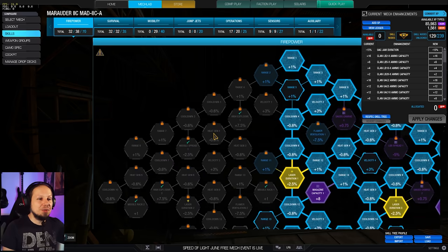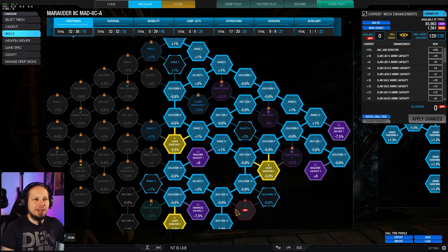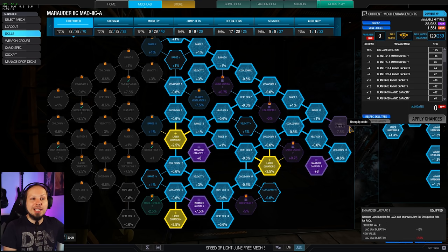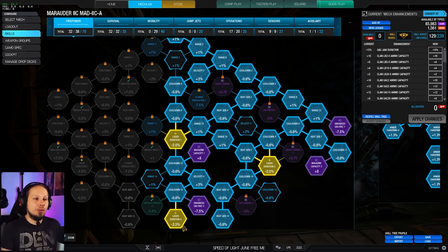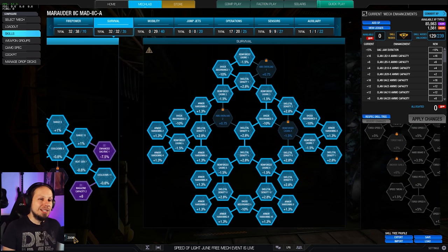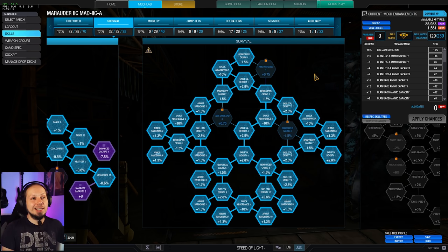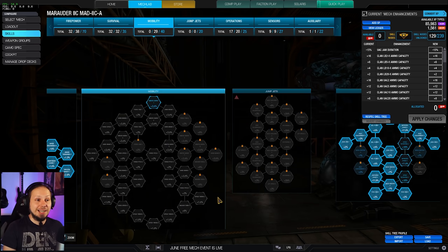Let's take a look at the skills before we get into the games. We have dumped the right side of the firepower tree with skill points, and we have magazine capacity 1 and 2, as well as enhanced UAC jam duration — because if we jam, we want the unjam time to be as fast as possible. We also take three laser duration points at the very least.